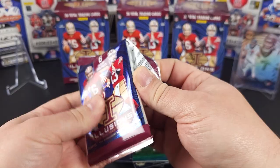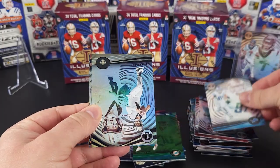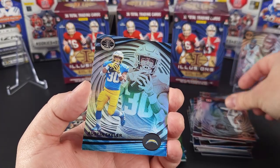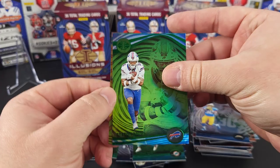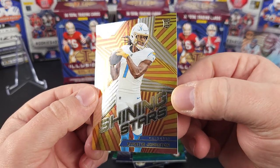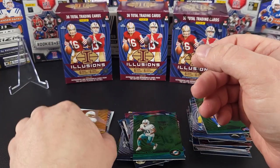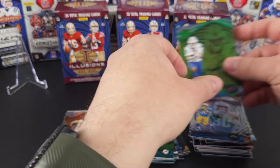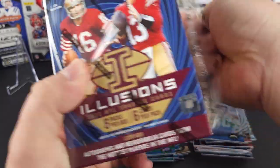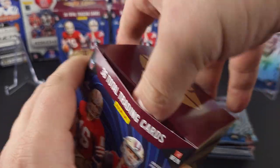Last pack of this blaster. Aiden Hutchinson. Derek Carr. Ja'Marr Chase. Austin Eckler. Stefon Diggs. And this is an insert we haven't seen yet tonight — another Quentin Johnston, getting a few Quentin Johnstons tonight, on the Shining Stars. That's a cool looking insert. Well, not too much on that one. Let's hope for a banger on this last box — that second blaster box was a little mundane.